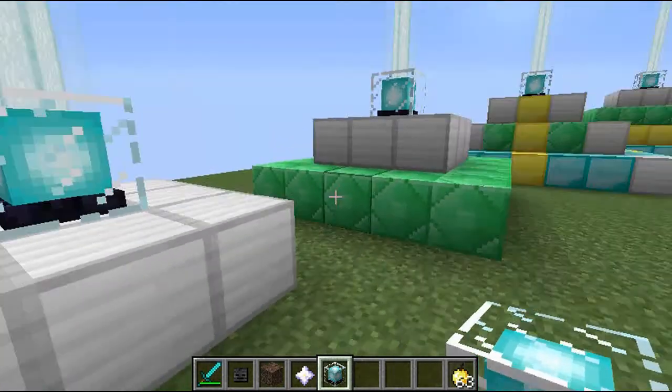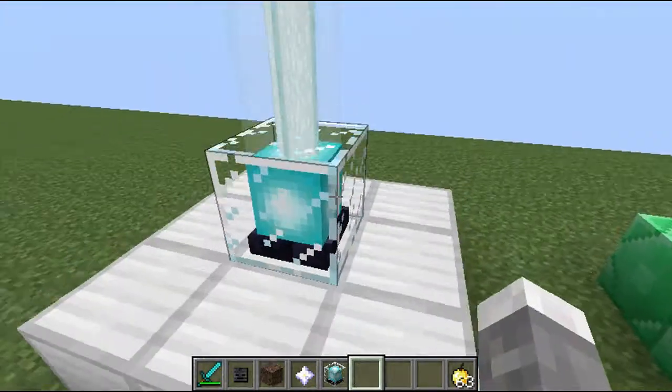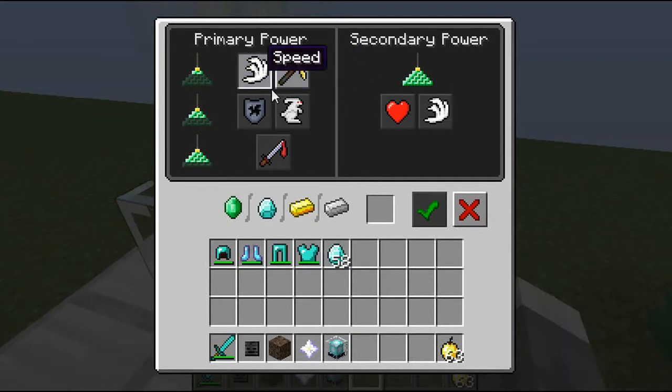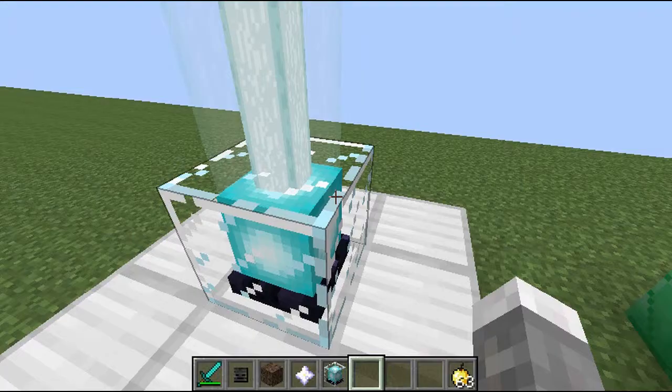Once you have the beacon, you're going to need to build a pyramid. The first tier only unlocks the first powers. You put the beacon there and place one of these materials in the slot, then press the done button to start giving you the power. As you can see, I've gotten the Speed buff.